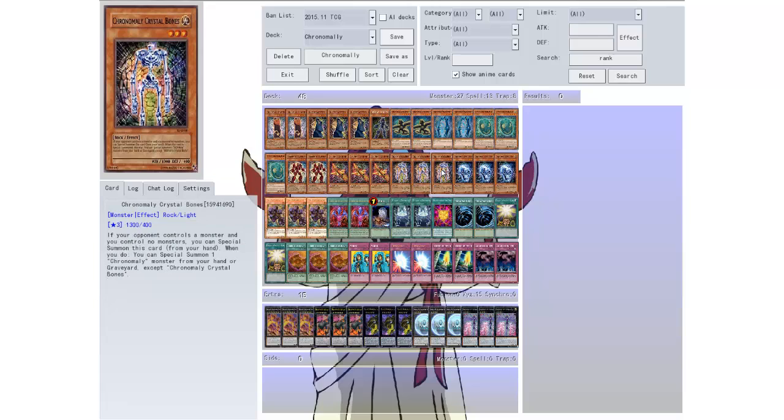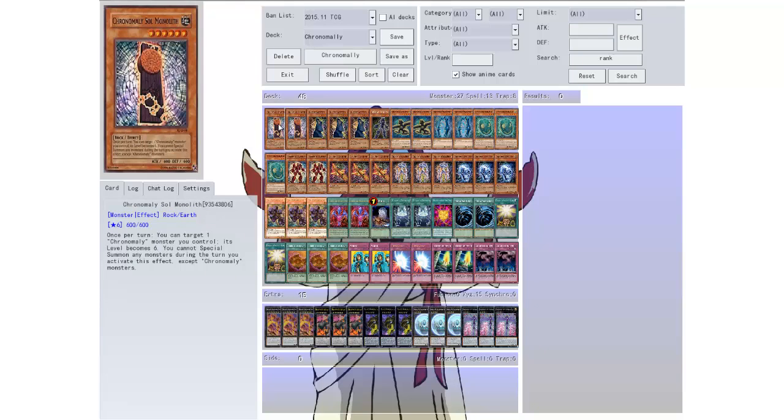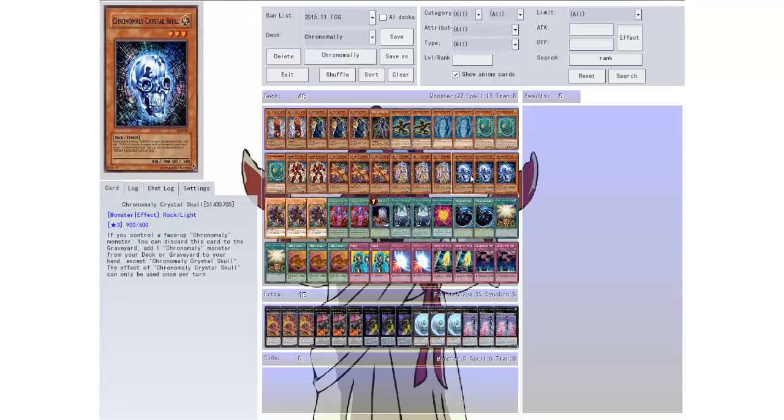Then the Crystal Bones. If your opponent controls a monster and you control no monsters you can special summon this card from your hand, and when you do you can special summon one Chrome Molly monster from your hand or graveyard except for the Crystal Bones itself. So this is another Cyber Dragon type thing but it's level three — you could go into a rank three or get the big guys out. There are three of those in there for the special summons.